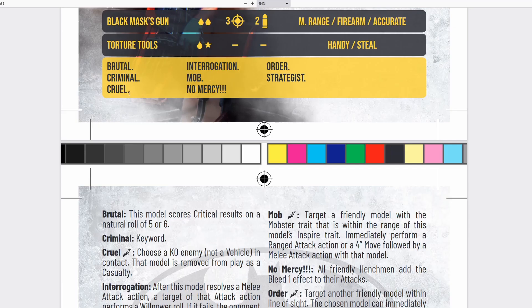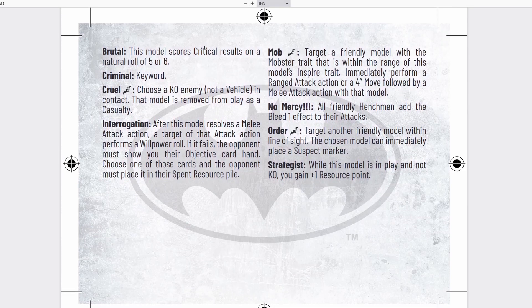He comes with Brutal, Criminal, Cruel, Interrogation, Mob, No Mercy, Order, and Strategist. Brutal means he scores a critical result on a natural roll of 5 or 6 — pretty good. The Criminal keyword is pretty standard. Cruel is a special action that allows you to remove a KO model in base contact and have them removed as a casualty, which is really good if you've got a lot of stun damage in your crew. It's very hard to get access to the Arrest keyword, though Organized Crime does have easier access since Flass, with the Corrupt rule, can be brought in and bring three other cops.